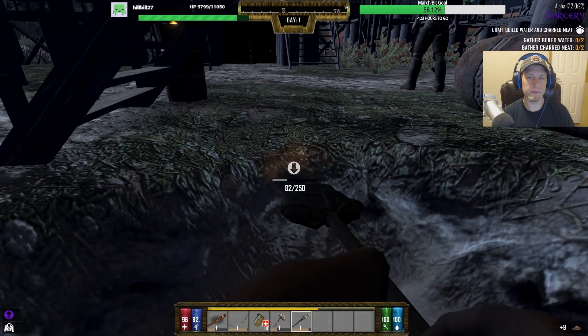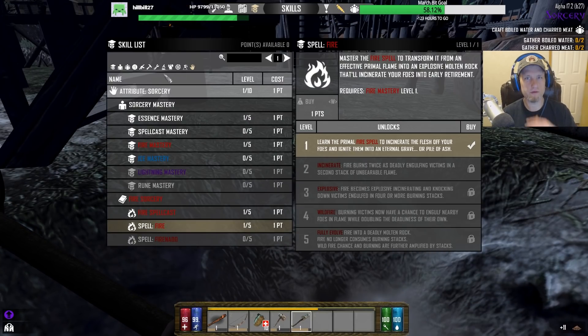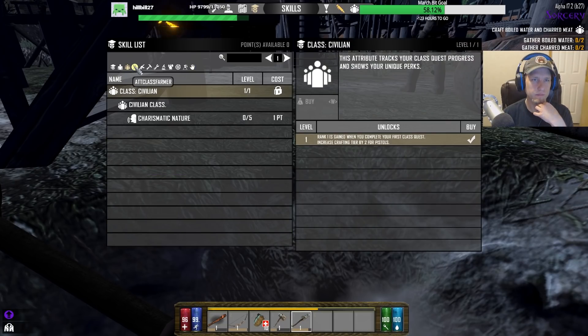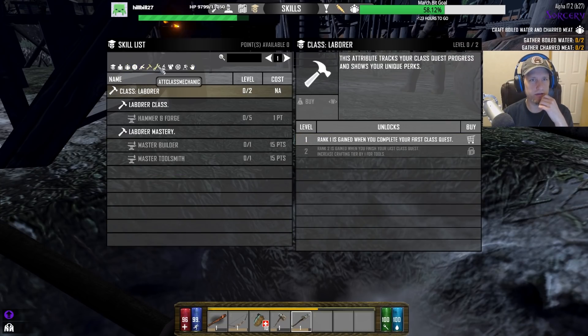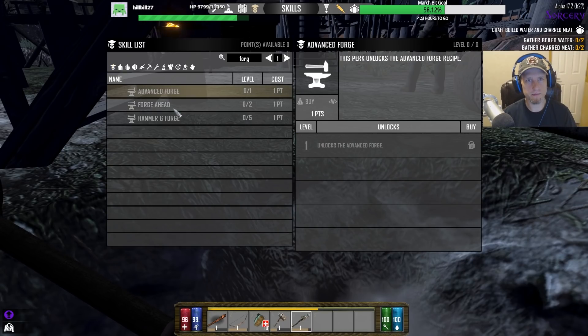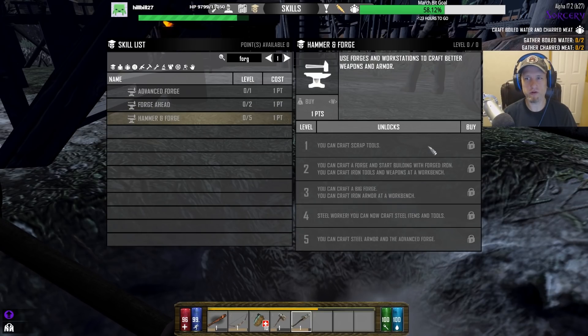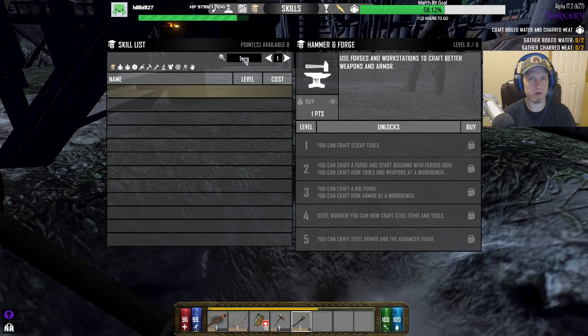Also I want to make tools. I was looking at all these classes and I don't think any of them really seem that good, so I'm not going to pick one just yet. One thing I do want to do is make the forge — actually I kind of do need it, because in order to craft scrap tools you need to — wait, that's the wrong one.